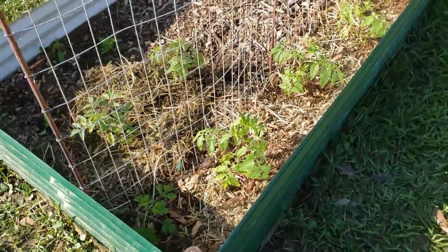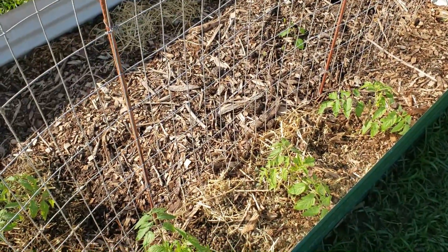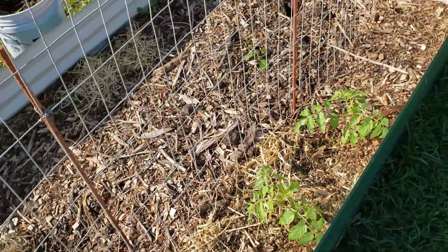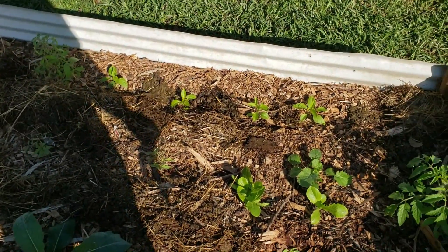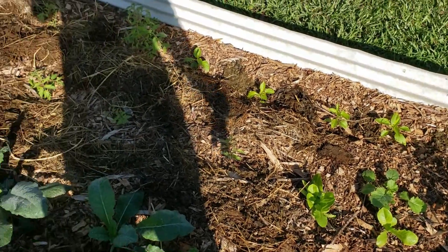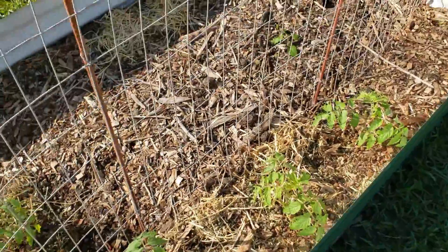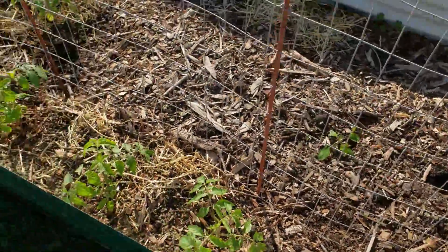It ain't that big of a deal. Rabbit poo is actually pretty clean for poo — it doesn't have salmonella, and it can go directly on the garden. So if you ever have a garden and you got rabbits, put the rabbit poo on the garden.